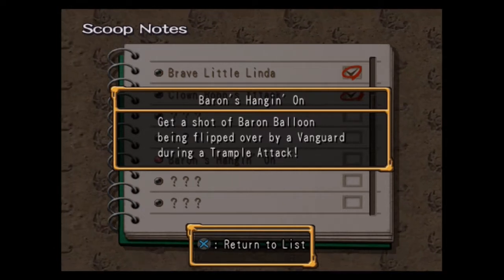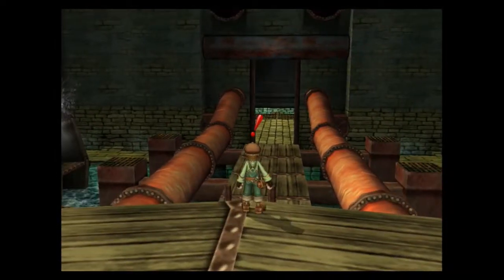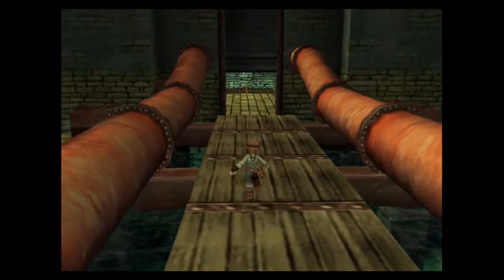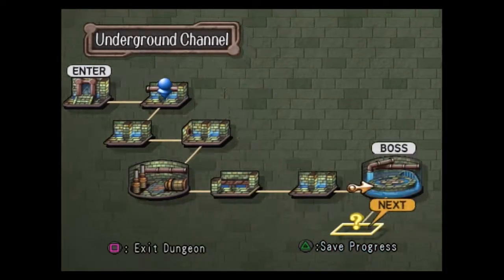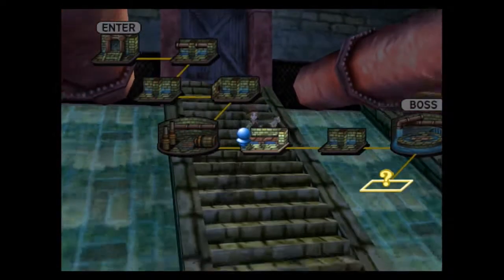Get a shot of Baron Bloom being clipped over by a Vanguard during a trample attack. I'm sure there are plenty of people who were confused by this one, as I was as well back when I first did it. We've been seeing enemies so far that have been the robot guys, and we've also seen the actual Baron Balloon guys. It's really easy to mistake the Baron Balloon regular enemy for the one you're supposed to take a picture of. The one you're supposed to photograph is the robot Vanguard — it has a Baron Balloon piloting it, and that's what you photograph when it's upside down doing its attack.